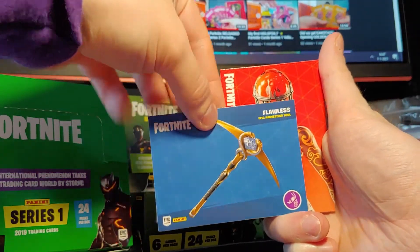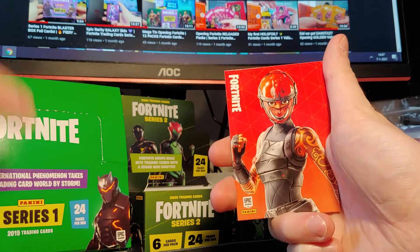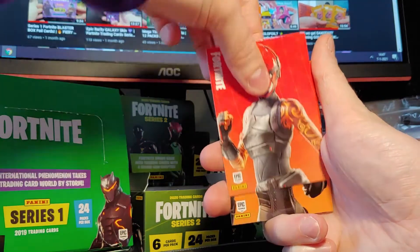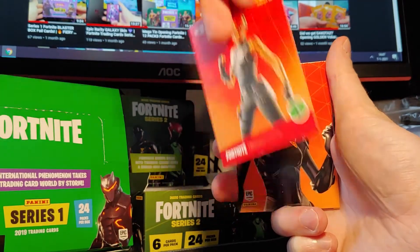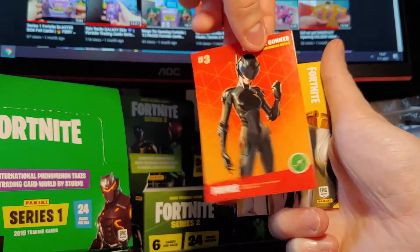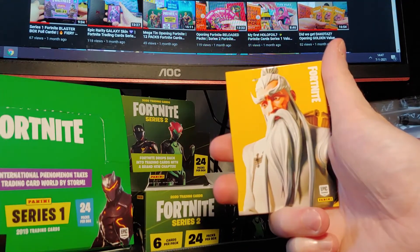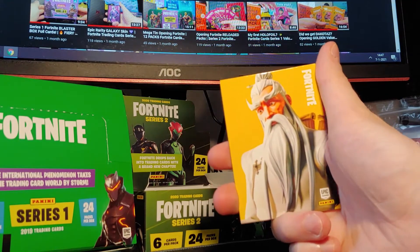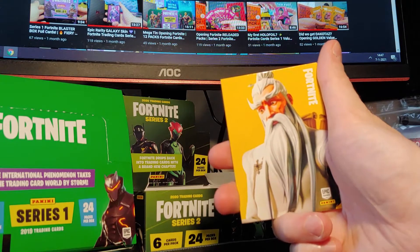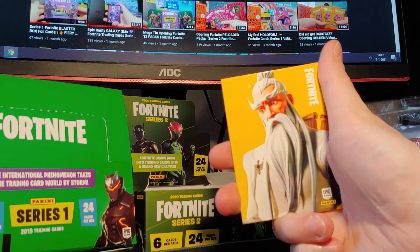Pickaxe — Flawless, Epic Harvesting Tool, and Harmonic Axes. Manic, a Common Outfit. Brood Gunner — cool skin. There's a lot of really cool skin cards in this Series 2 from America. I still really hope we're getting this series in Europe. The Reloaded series is not an official Series 2 — that's what I think — it doesn't say that it's a Series 2, so we'll see.